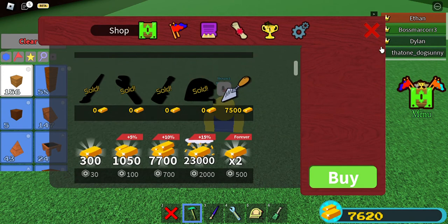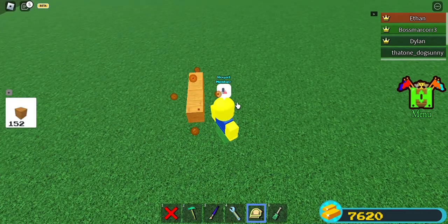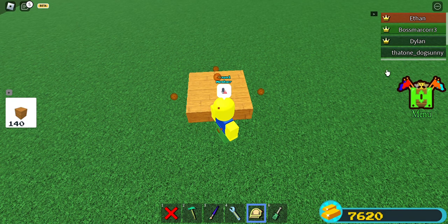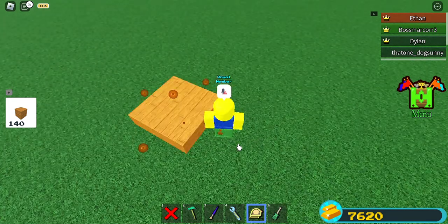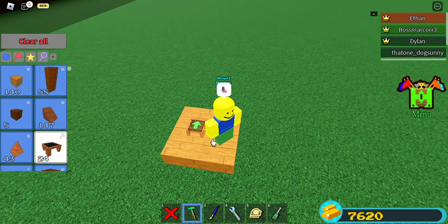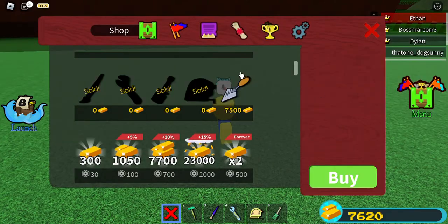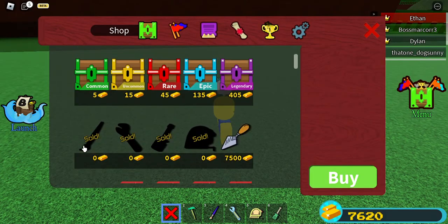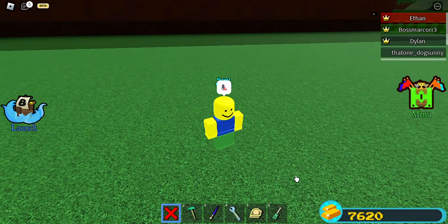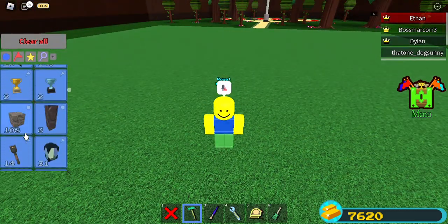So what you want to do is place down a block and try to get to the end. Avoid the rocks so you won't take as much damage. Collect coins, open up chests, and buy tools like what I have here.